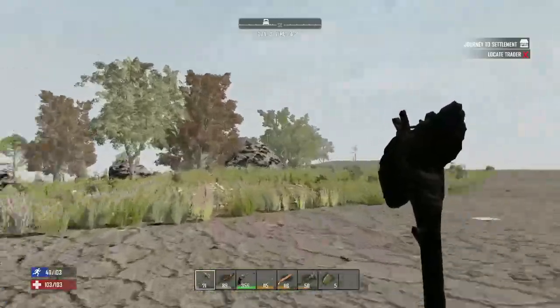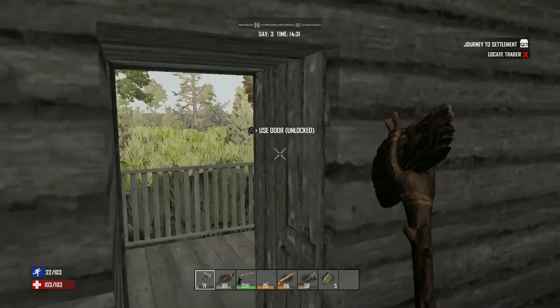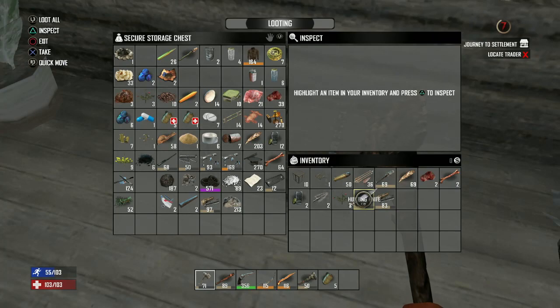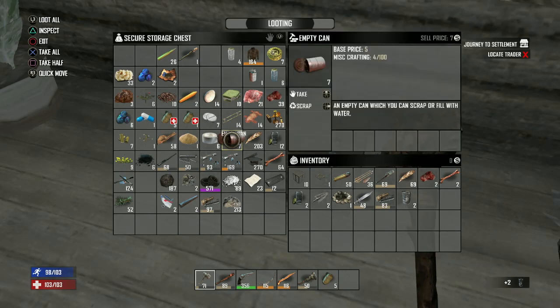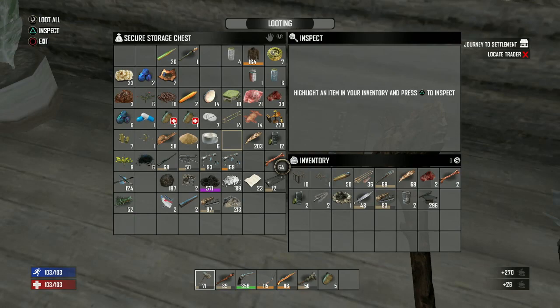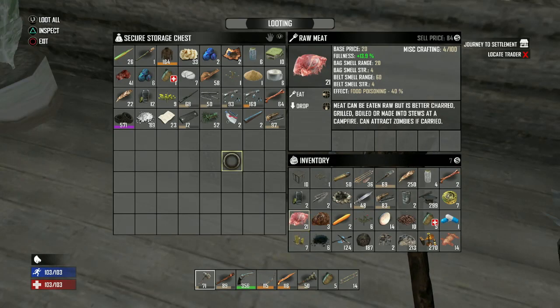I'll definitely need the campfire and the beakers. I can go ahead and scrap this for the iron because now that I have a forge I can start making a cooking pot. Looks like I'm going to have to make multiple trips after all because I don't seem to have enough room to take all this with me.